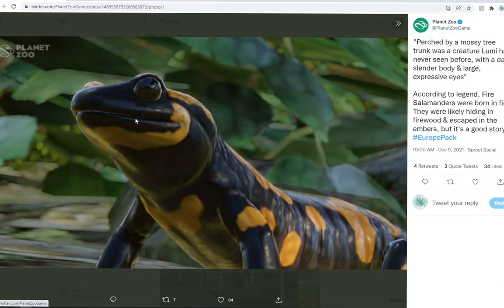Today the beautiful Fire Salamander just got revealed, and it does seem like they're going in order of the story that we were told. So we're going to be seeing the lynx, then the salamander, which is already revealed.